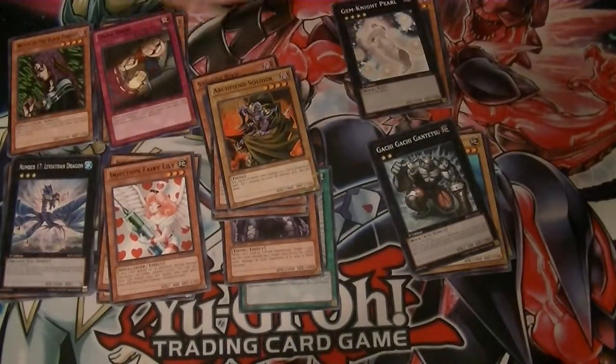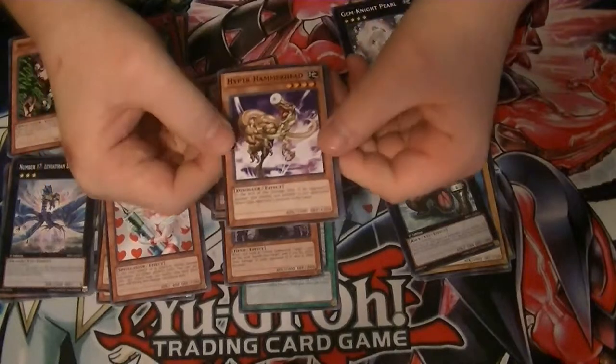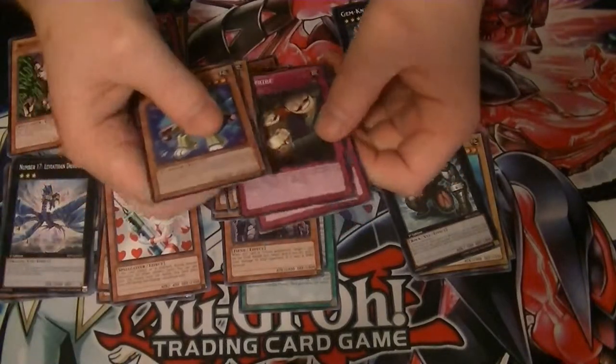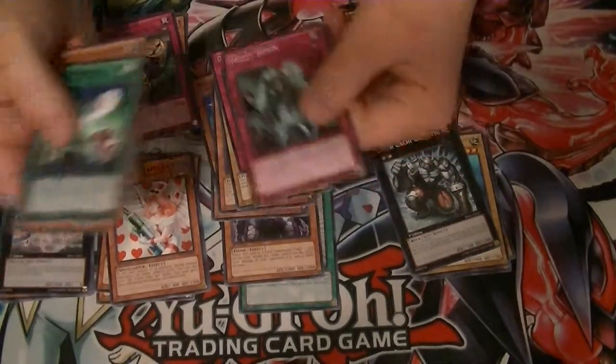And our final pack — we got Hyper Hammerhead, Wind-Up Soldier, our Star Foil is Dark Bribe, a rare Soul Exchange and Magical Dimension.